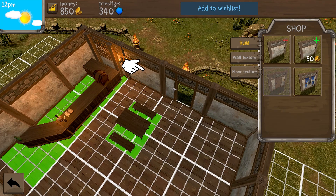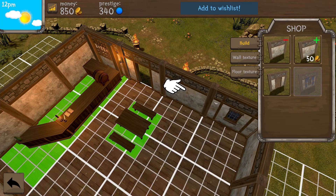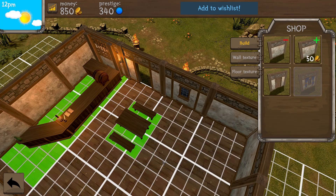Now we're going to put in a door — we'll put it right here where the finger's pointing. Now we're going to add a window as well, and we'll put it where the finger's pointing. Oh, it looks pretty easy — I like that. Let's buy some tables and benches!